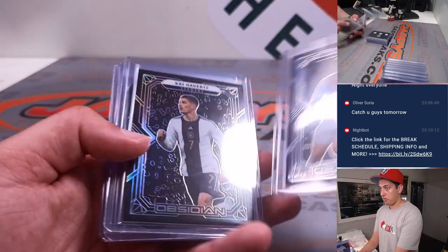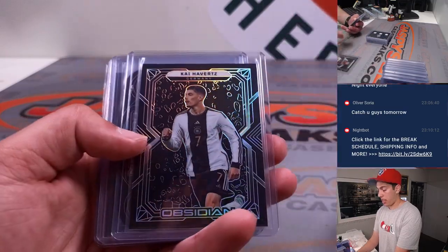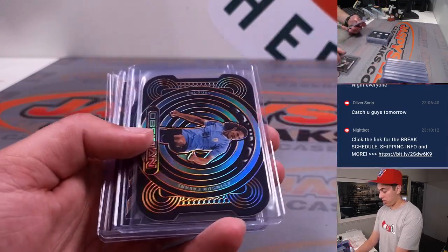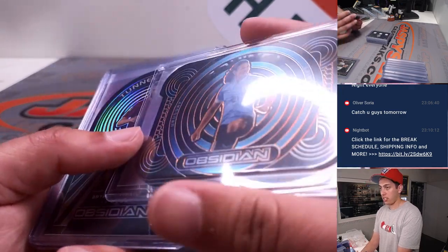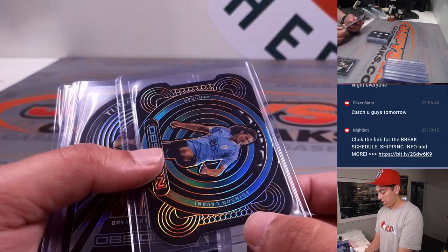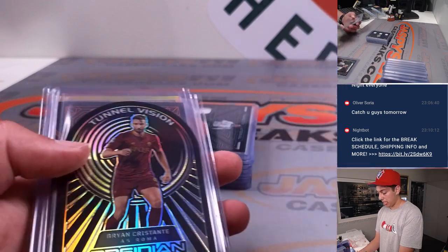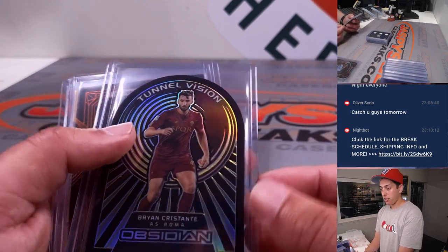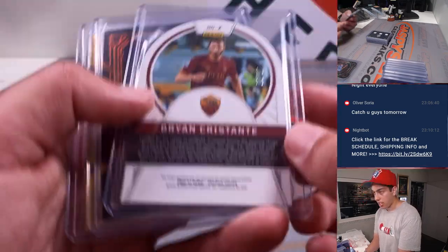The base is out of 115, so that Kai Havertz out of 115, Edison Cavani out of 65. It's going to go to the first letter of the first name, so this card's going to E. Brian Tunnel Vision out of 10, going to B.